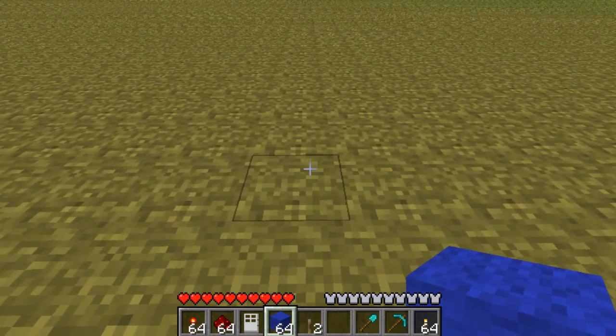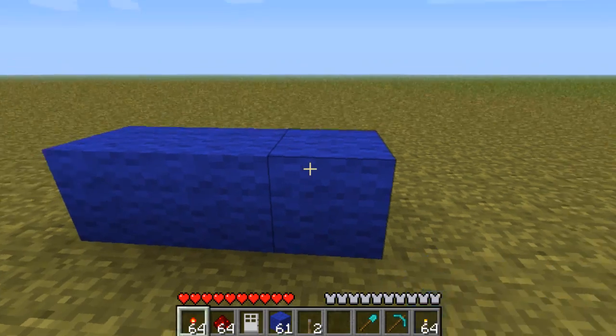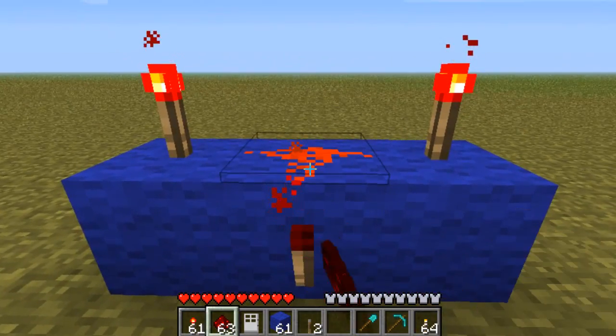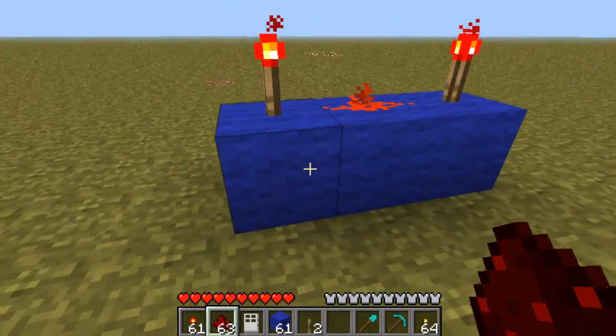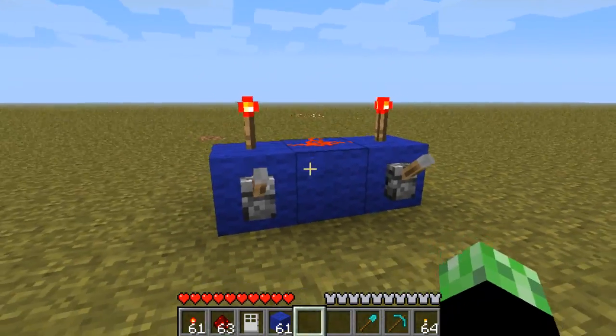So to start off this AND gate, I'm going to make it out of blue cloth. It's going to be 3 wide, a redstone torch here, here and here, redstone dust there, 2 levers, and basically there's your AND gate.